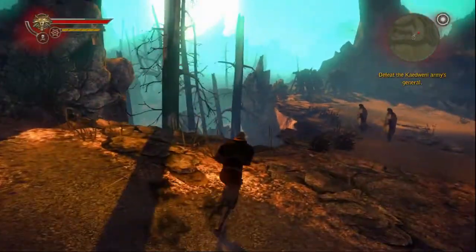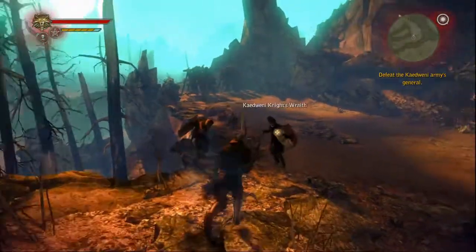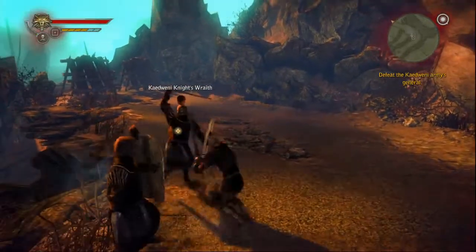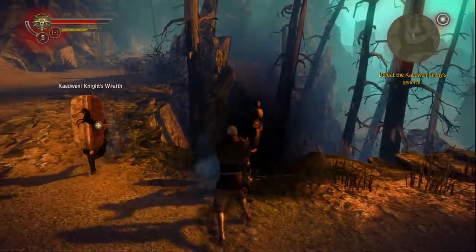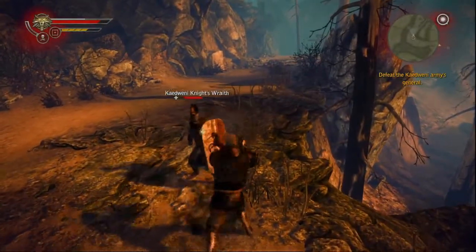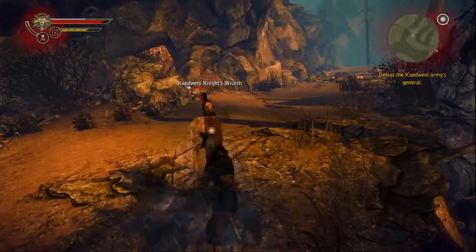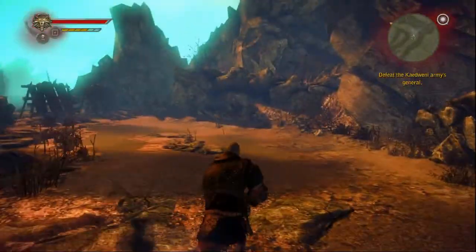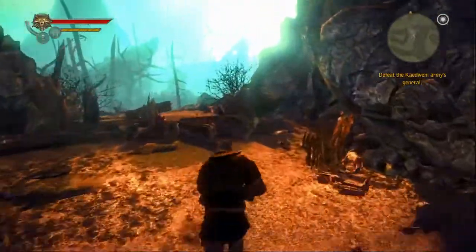The blocking/parrying/riposte system in this game — I'm just not a fan. You block them and they get stunned for a second, but you can't immediately hit them; you have to run up to them, because when they stagger they back up. So you'll swing at them after they're stunned and just swing empty air. It's irritating, but that's how you want to deal with those guys.